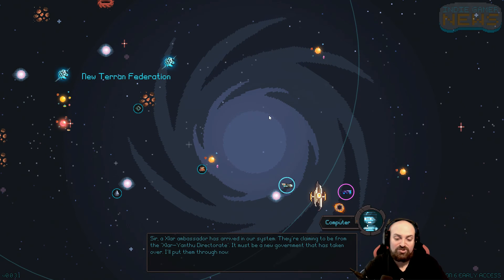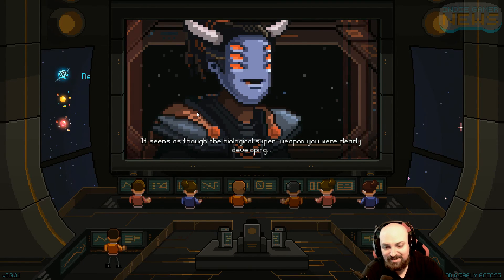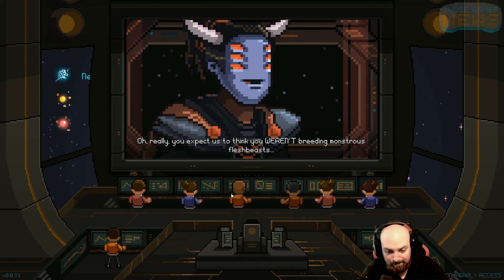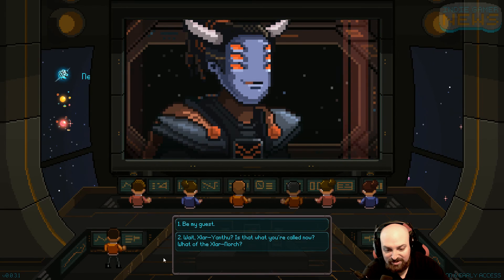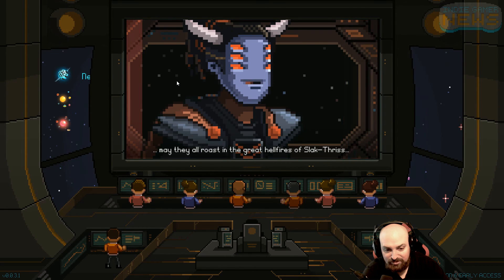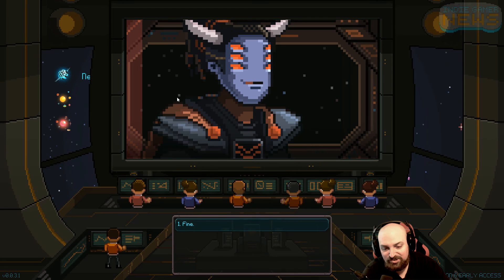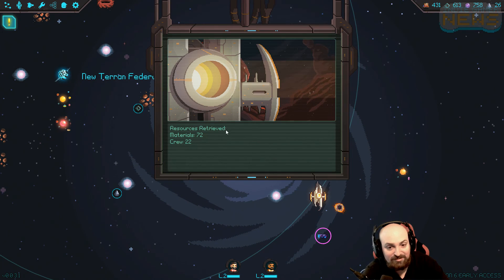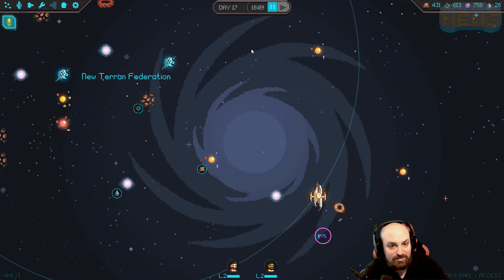A Zlar ambassador has arrived in our system claiming to be from the Zlar. We've talked to this guy before - this guy's a dick. Yeah, we've already read this before. I'm just gonna say he's paranoid and tell him to go away. Do not promote any Zlar colonies. Sure buddy, whatever you say pal.